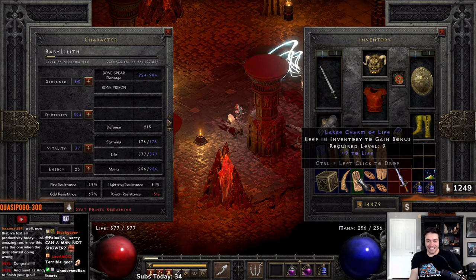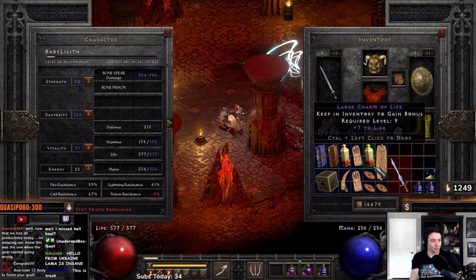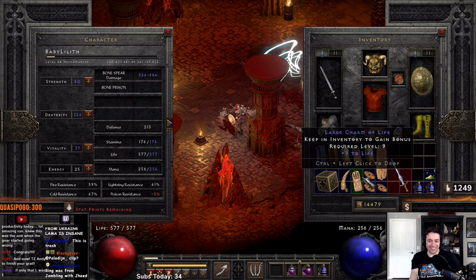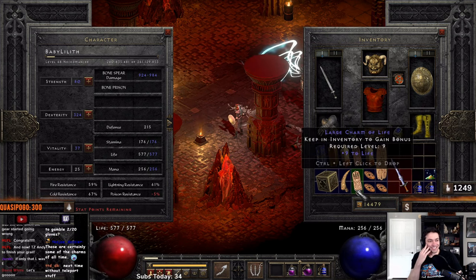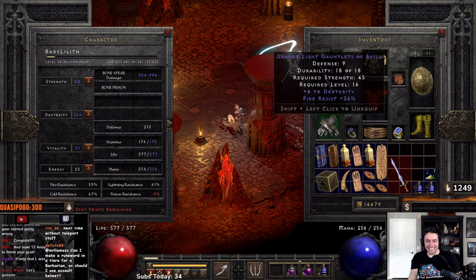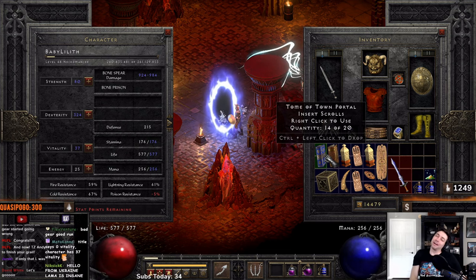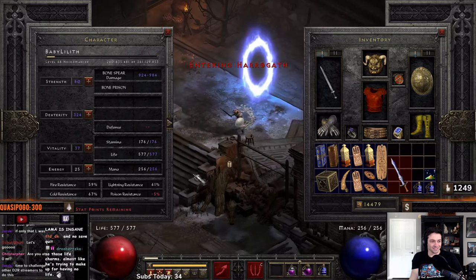Then we had charms — life, life, life, life, life, res, res, life, life. Pretty weak charms as well. No 20-lifers, no big res — we have 5 and 4 cold res, that's all the res we have. Insane. This is the gear we had for this run. Absolutely insane, because in other runs we had Nokozan, we had Duriel's Shell, we had Rockstopper one time, we had tri-res rings that were like 72 resistances. Don't forget to like and subscribe, YouTube. Peace everybody.